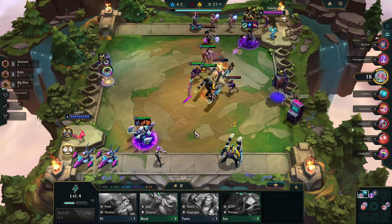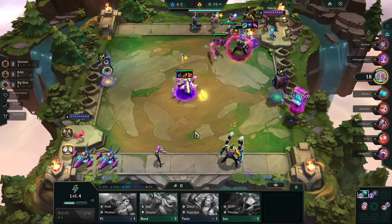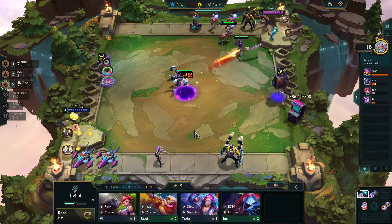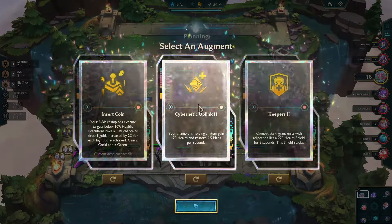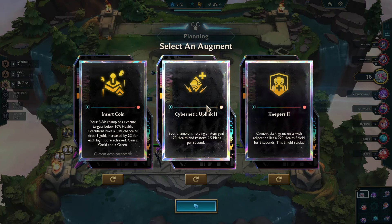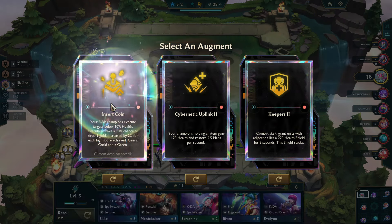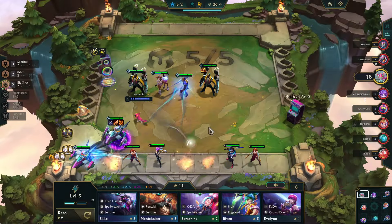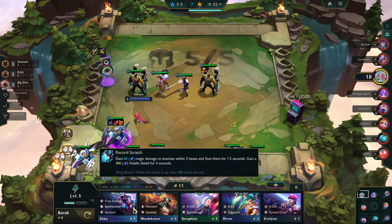Sentinels appear to be getting a smidge of a nerf at 6 and 8, but I don't think it's enough that it's going to impact this build very much. Second set of augments and I cannot resist Insert Coin at this point — we're running 8-bits, and this will now kind of encourage us to go to the 4-8-bits.